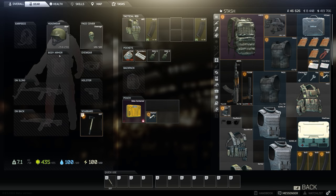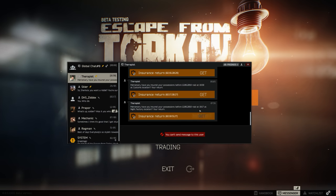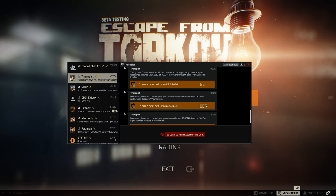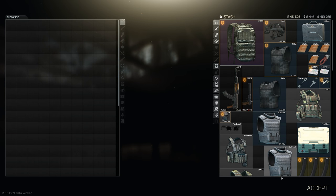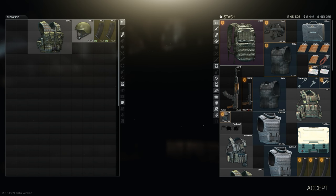Just to show you — boom, it's on the character. It's a really useful way, if you're really low on space or if there's something from your insurance that you know you're going to want to equip. You can just go straight into here, hold alt, tap on it, and you'll be able to put it straight onto your character.